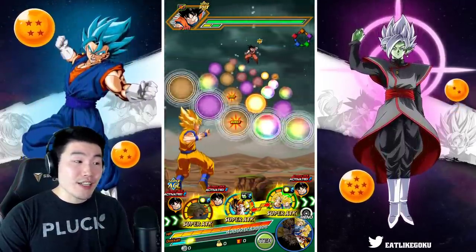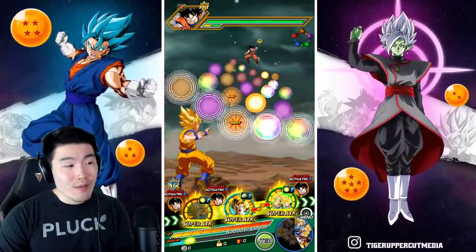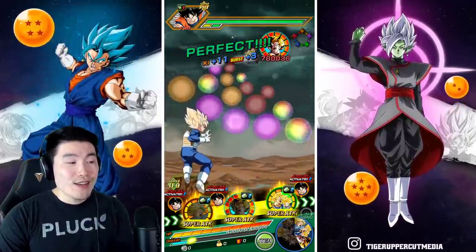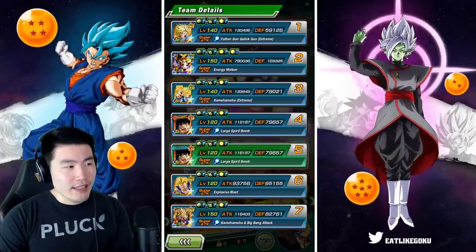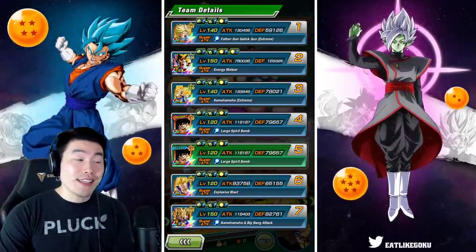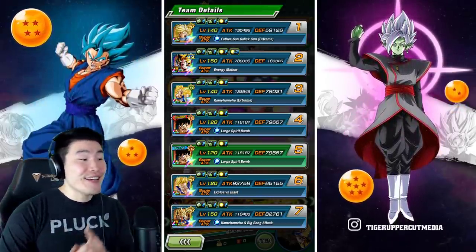Eight orbs plus the additional Ki from the rainbow Ki sphere — so this should be a full 24 Ki super right there. Let's see what his defense is at with 8 Ki spheres. 169,000 defense. Nice.